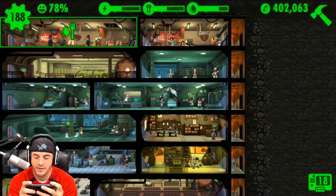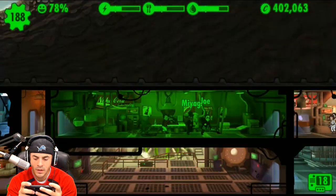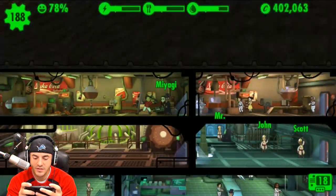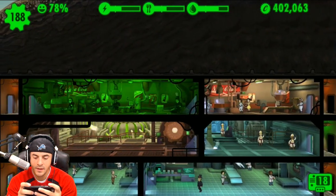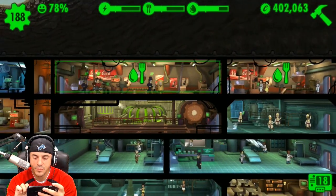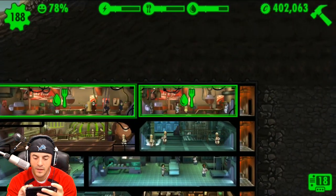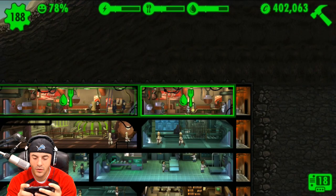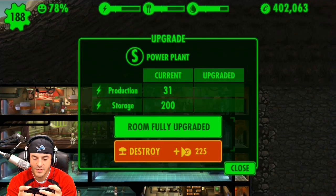That should bolster our defenses a little bit right there. The only thing that would make the Swiss Guard better is if it was a green room. We should maybe consider that. Let's actually do that. Let's move the Swiss Guard over for a second, and then we'll shred it and make it a green mushroom. Let's destroy this.